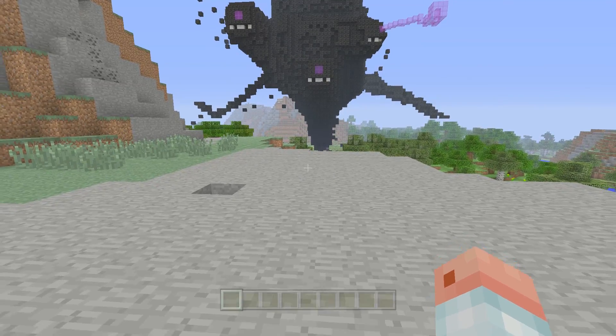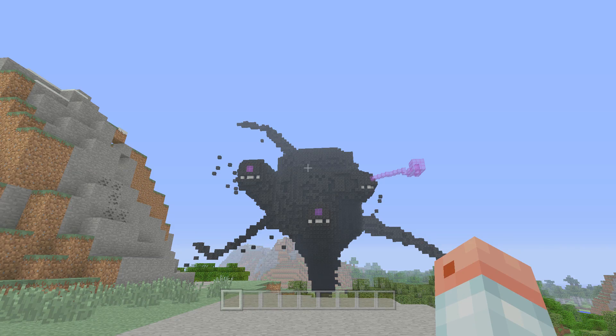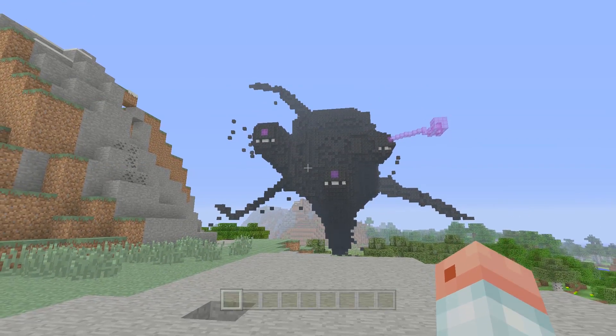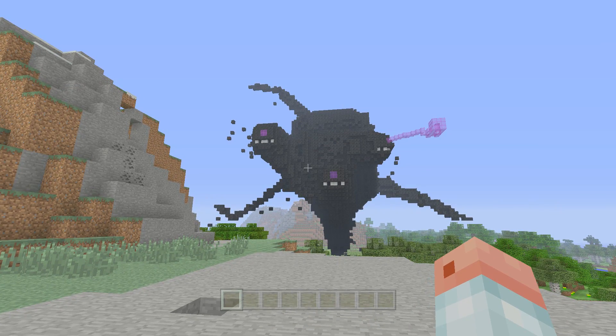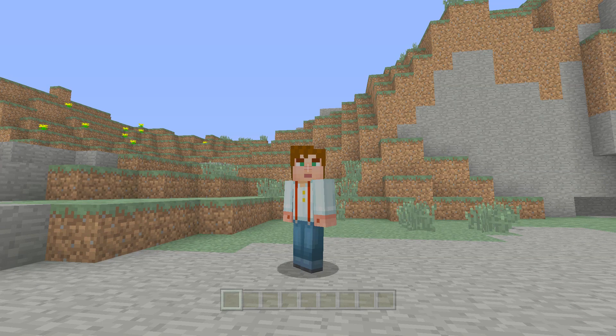They also fixed up a lot of issues, like with the Ender Dragon. They also fixed the Potion of Swiftness, Potion of Slowness, and the Speed Bonus Beacon not affecting the player. Additionally, they fixed the Witch Hut bounding box being too small, camera jitter, and item frames vanishing at very strange draw distances.